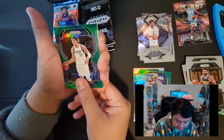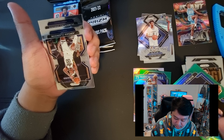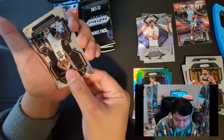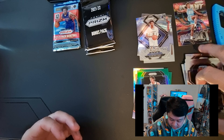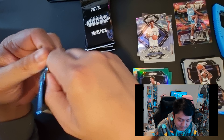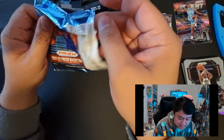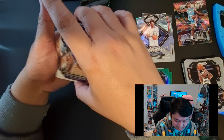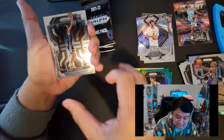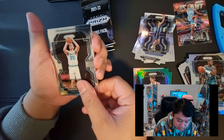I think this is one of those 75th Years of NBA parallels - Drew Holiday, not bad. Next card green Mavs - can we get a Luka? No, we've got Boban Marjanovic. Card behind Boban we have Pacers - Domantas Sabonis. And Jordan Clarkson. Then our last card - Mike Conley. Nothing special on that pack.